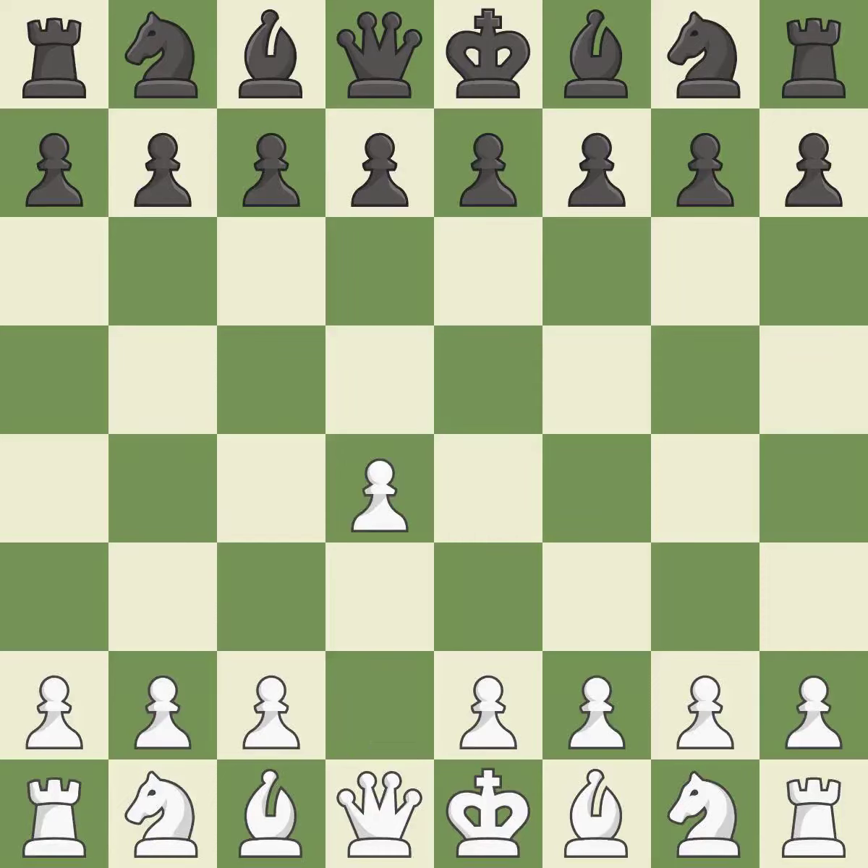Opening with the Queen's Pawn. The Indian game begins by controlling the important E4 square with the Knight rather than a pawn. By taking control of the crucial D5 square and creating a space on which the Knight can move to C3 without obstructing the C pawn, move C4 helps to create a strong center.